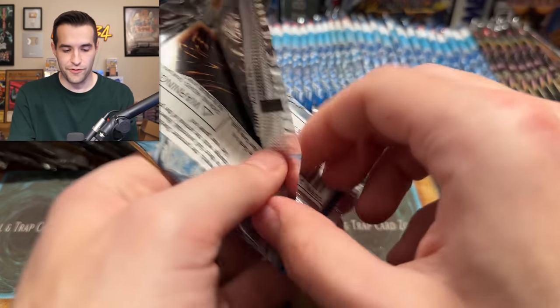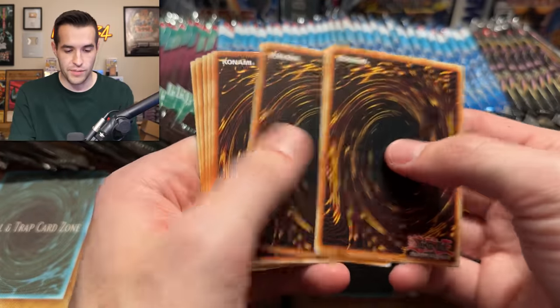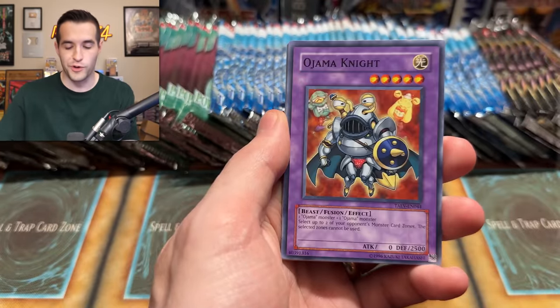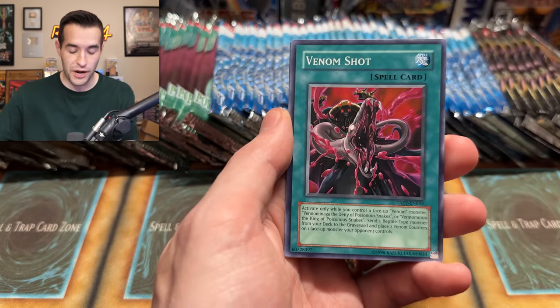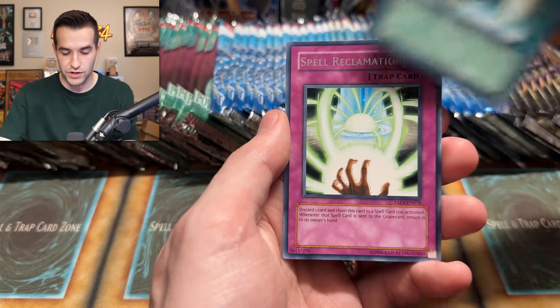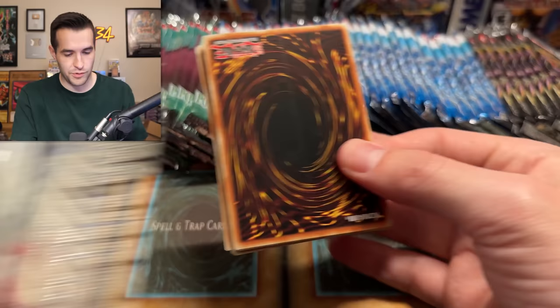We are probably not halfway through yet and it's about 15 minutes in. Venom Serpent, Volcanic Rat — I mean, I have hope for another Ghost Rare at this point. My expectations and hopes are way too high. Creature Seizure, another Spell Reclamation — I'll be expecting at least six more of those. I can't believe we just pulled a Ghost Rare. Right out of the pack — why are these upside down?